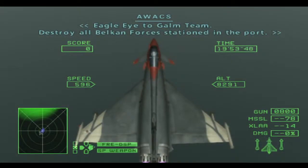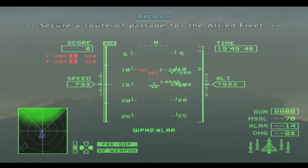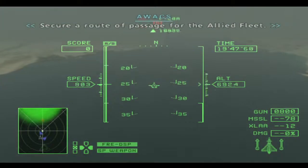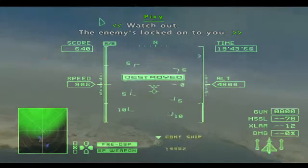Eagle Eye to GOM Team: destroy all Belkin forces stationed in the port. Secure a route of passage for the Allied fleet. Watch out — the enemy is locked onto you.